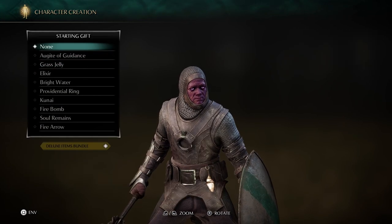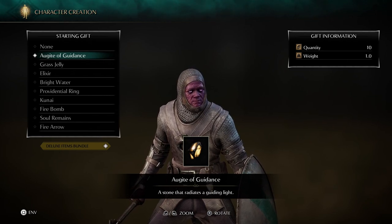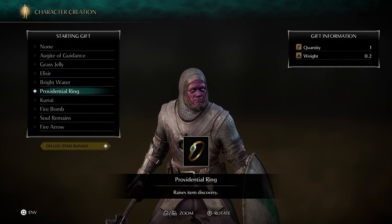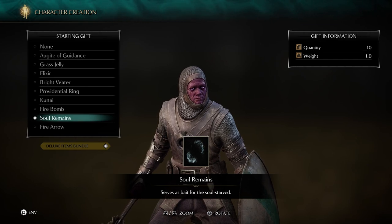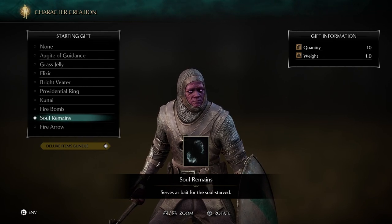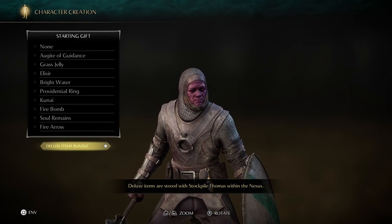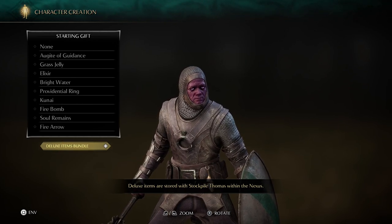And I guess we'll go to starting gifts. What do we got? We got none starting gift, which would be great. We've got this stone that radiates a guiding light. Recovers some of the user's HP over time. A healing item that temporarily increases rate of stamina recovery. Recovers some MP. A ring that raises item discovery. Poison throwing weapon. We got fire bombs. We got soul remains — serves as bait for the soul star, not exactly sure what that does. Maybe it's like a decoy item. Apparently you get ten of them. And we got some fire arrows.